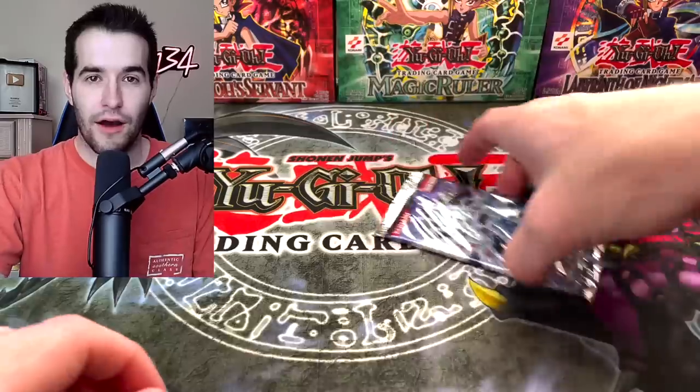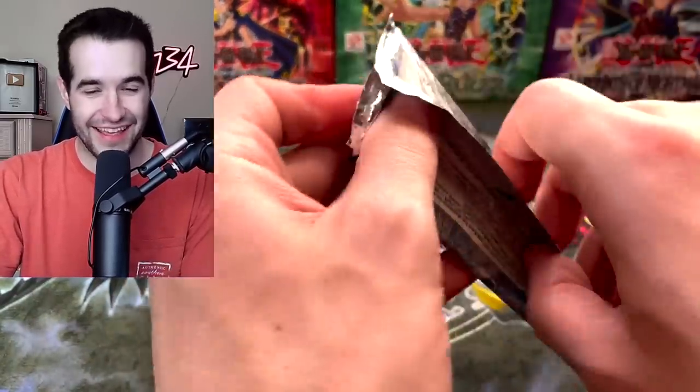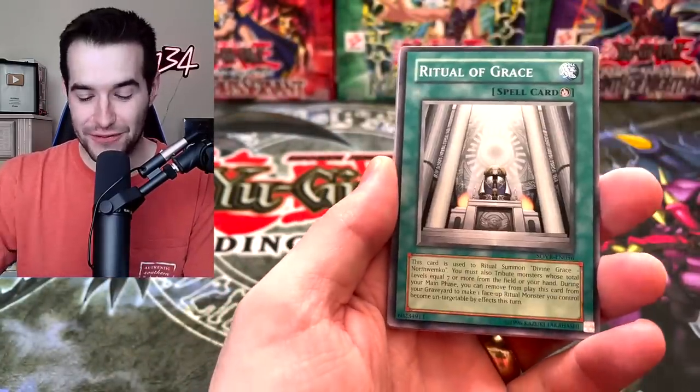Yugi Mal, thanks for the packs — appreciate it. On to the next pack. Can we possibly follow that up? We still have a lot of packs left. Spider Spider. We got the Ritual of Grace.